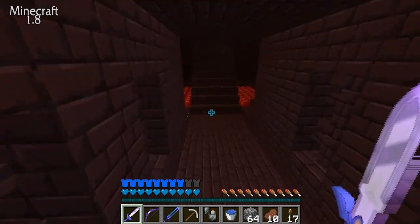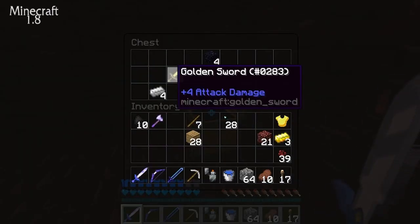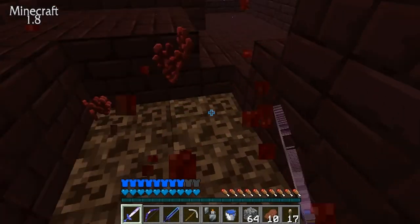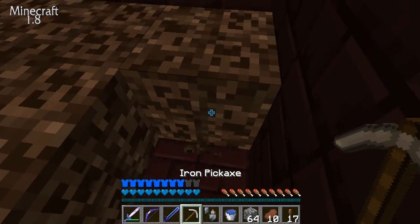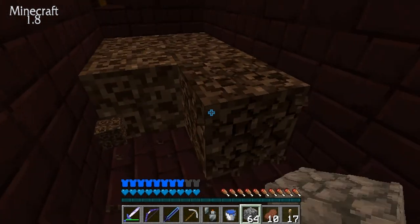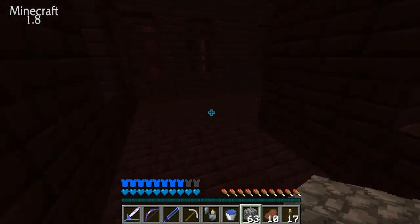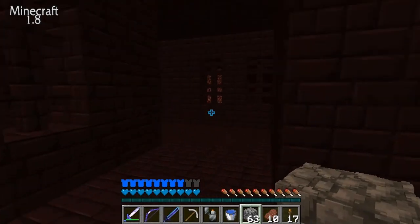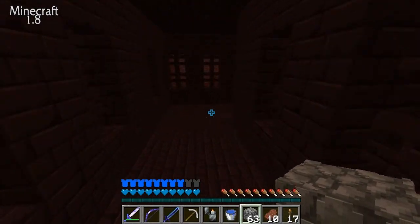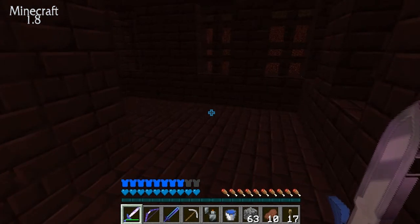There's nether wart right there — let me pick that up. There's a chest in the back: gold sword, obsidian, and iron. I'll pick this obsidian up too since it's useful. Another chest — a diamond and iron horse armor, and a diamond horse armor! But we need a saddle to actually ride horses, and this is a dead end.